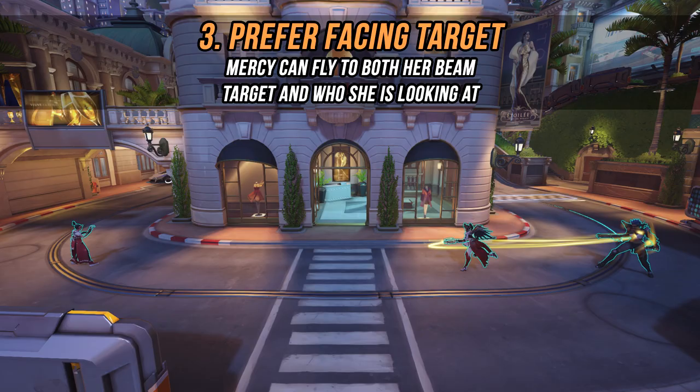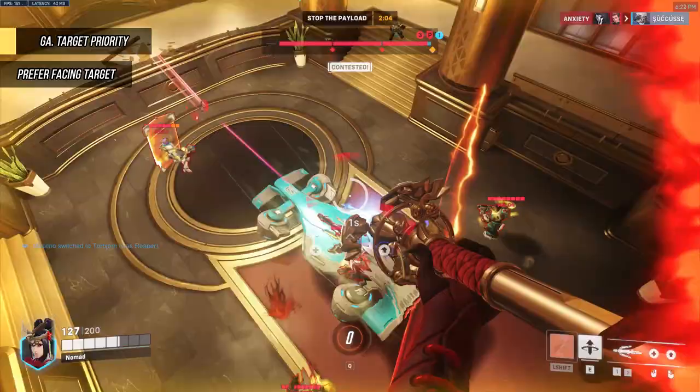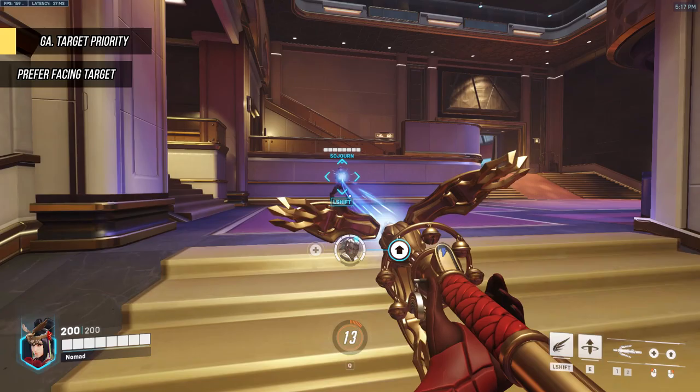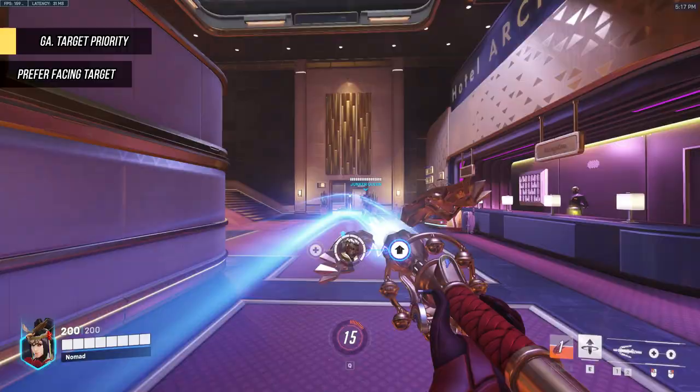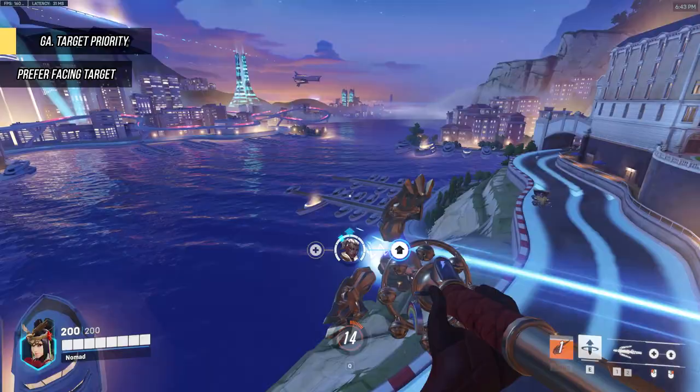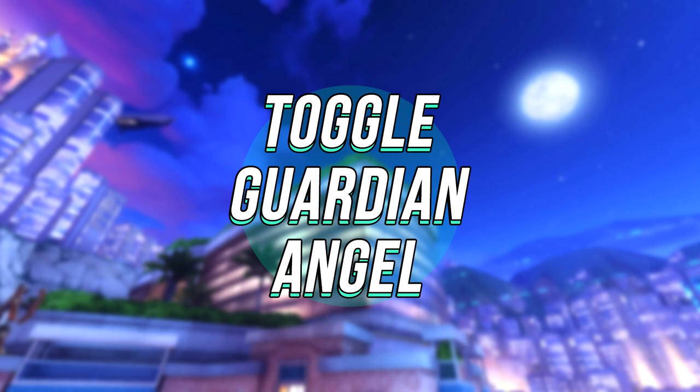Prefer Facing Target is basically a hybrid of both previous options. With this one, if you're looking at a target you'll fly to them; if you're not looking at anyone when you use guardian angel, you'll fly to your beam target. The main benefit is that it's basically the best of both worlds and minimizes the problems of both. The main downside is that if you're beaming an ally and want to fly to someone else but the game doesn't think you're looking at them, you'll just snap back to your beam target, which can be very jarring — especially on high latency. Besides that, and losing out on the exclusive Facing Target Only feature I mentioned, I do think this is just kind of the objectively best setting.